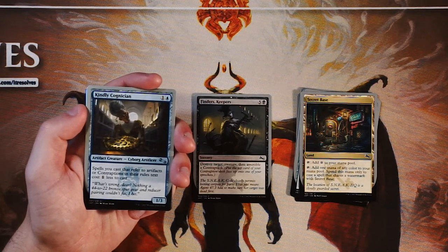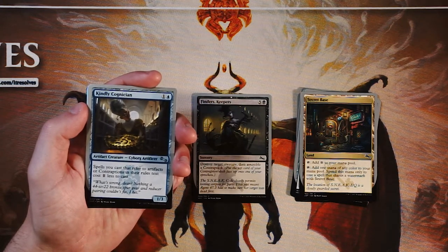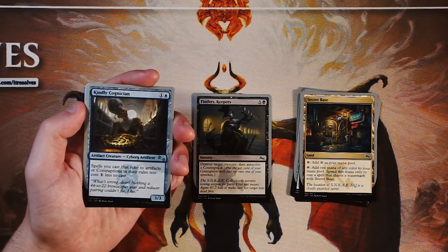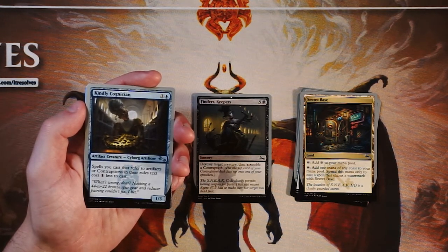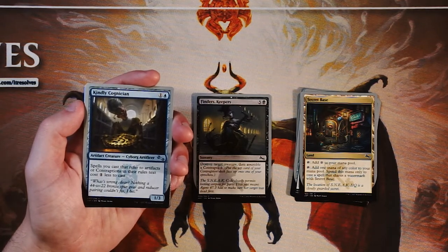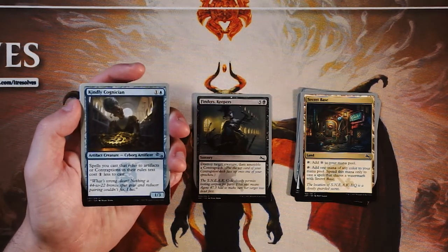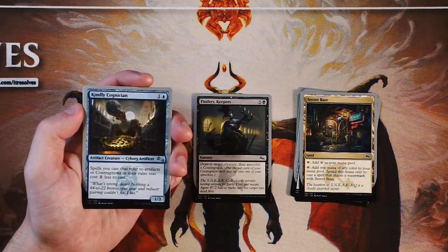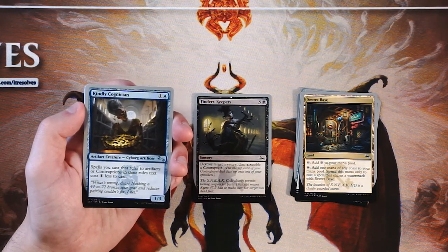Our first uncommon is Kindly Cognition — it's a 1/3 for one and a blue. Spells you cast that refer to artifacts or contraptions in their rules text cost one less to cast. This is actually a really cool effect that gives you a lot of extra value, cheapening all of your artifacts and contraptions, which can actually be very, very powerful. I like that it's not a legendary creature, so you could get a lot of these and make things potentially free, which would be really cool. But again, Finder's Keepers — that strong removal makes it really hard to pass up. I don't know if this is better because it is such a good enabler, so I'm going to keep them together for now and see what we get in the rest of the pack.